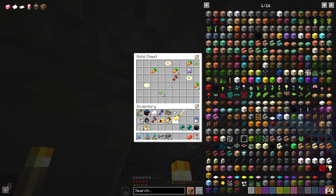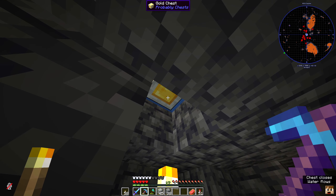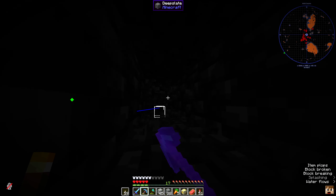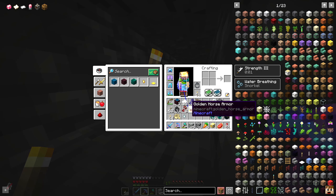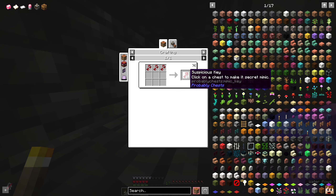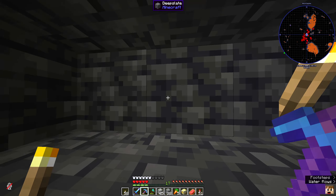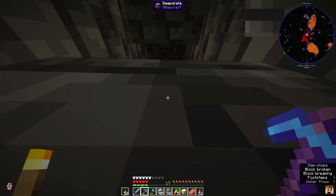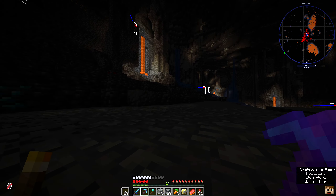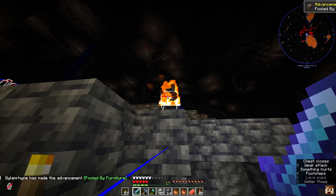There's also a key fragment that says 'used to lock and unlock void chests,' horse armor, some food, gold, and another key fragment. We also got a ghast. I do want to grab this chest if I can. It looks like we can turn this into a suspicious key - 'click on a chest to make it secret mimic' - oh that's cool! I just kind of wanted to go over that. I'm going to keep exploring, get a little bit more zinc, then we'll catch back up.